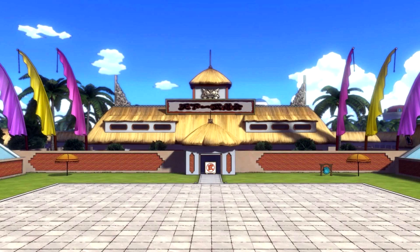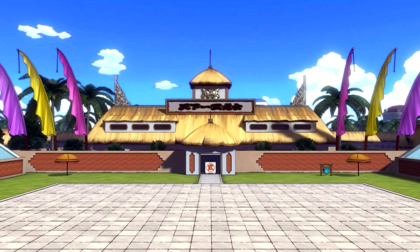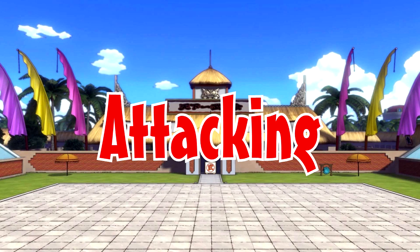First of all, to be able to attack, your attack must be higher than the other character you're planning on attacking. Also, it's recommended that your speed should be higher than the character you're attacking, thus giving them less chances to dodge.